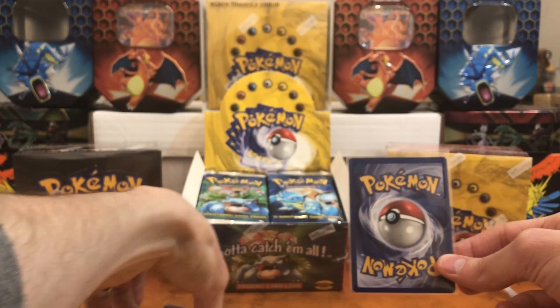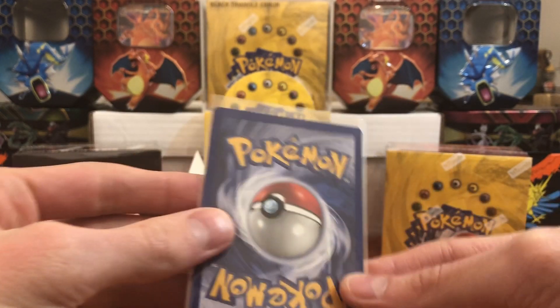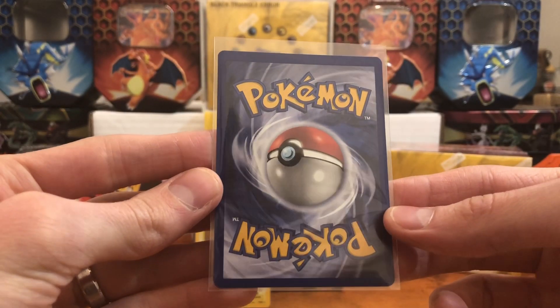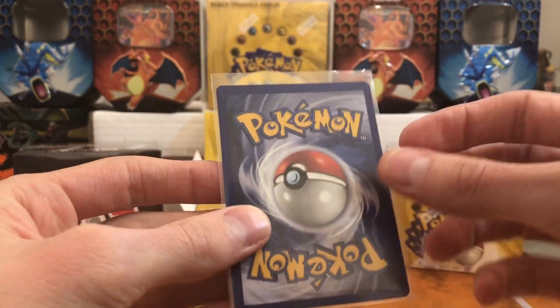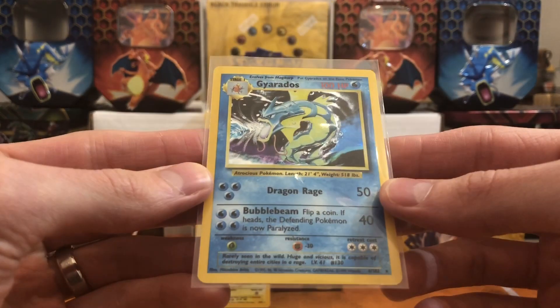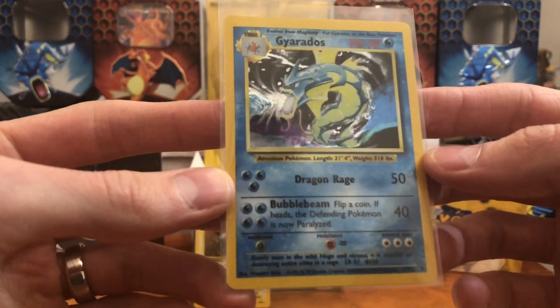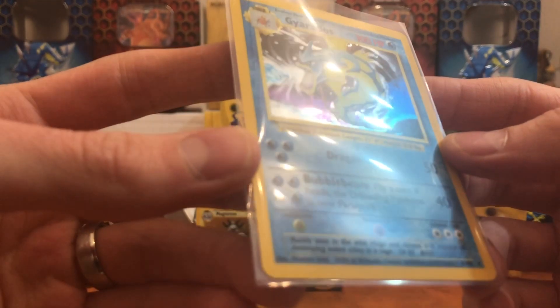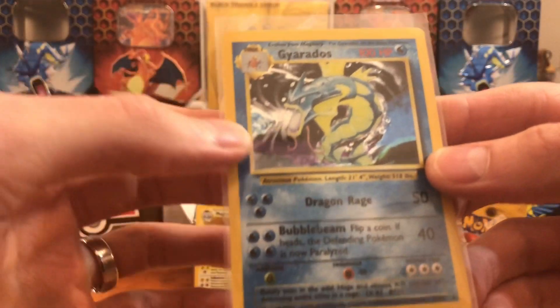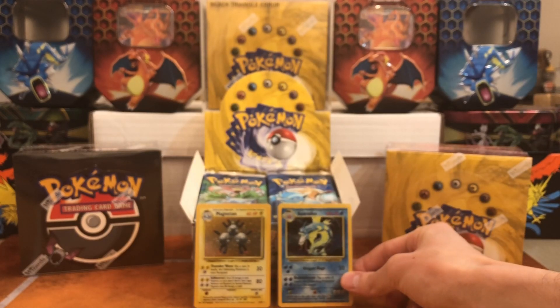Okay, let's see the holo. Oh, Gyarados! Very nice, a little off-center. So we got a Gyarados holo — there's a little bit of silvering unfortunately, but hey, that's kind of cool.